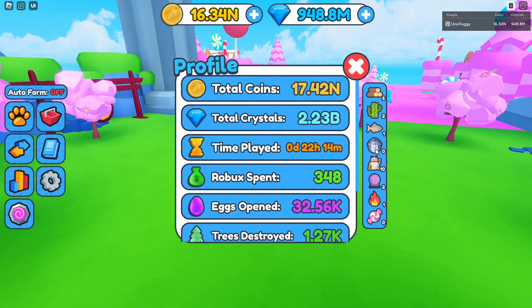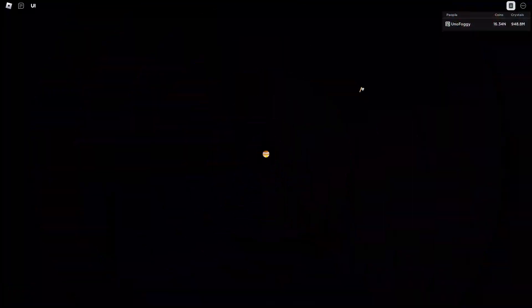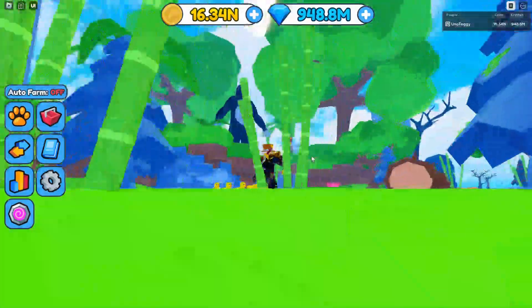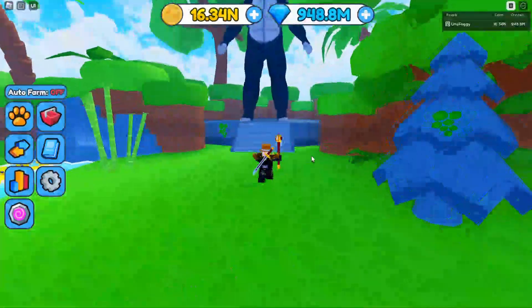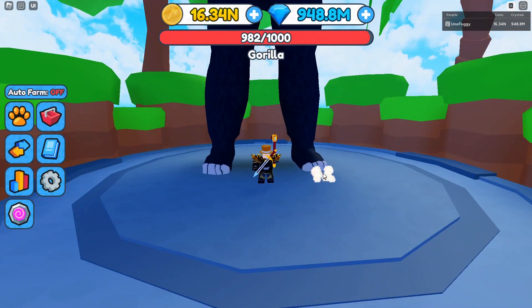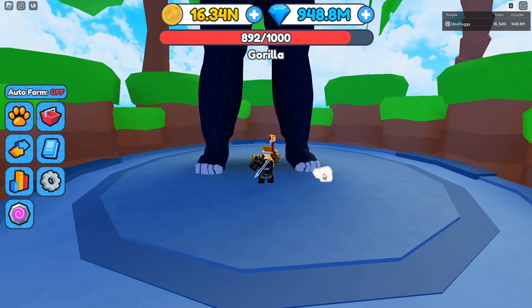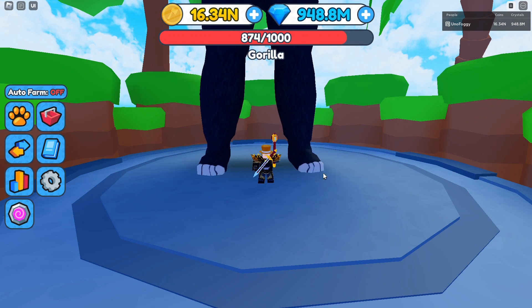Apart from the gorilla ingredient, which requires you to go down to the jungle area that has the gorilla boss inside it. What you need to do for this ingredient is basically just kill the gorilla. I would recommend getting the boss HP damage upgrade so you can do a maximum of 6 damage to this boss. I would highly recommend doing that to speed up the process as quickly as possible.